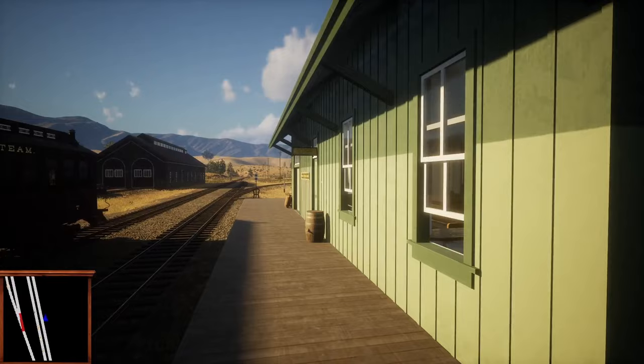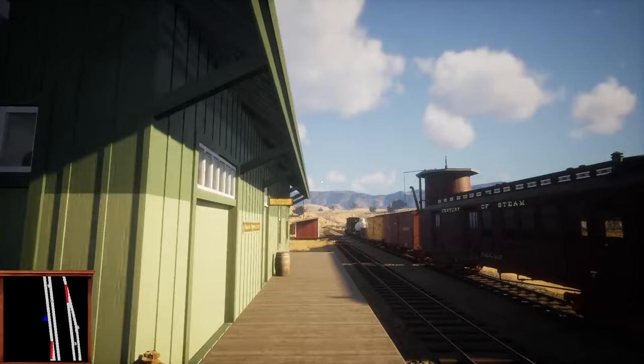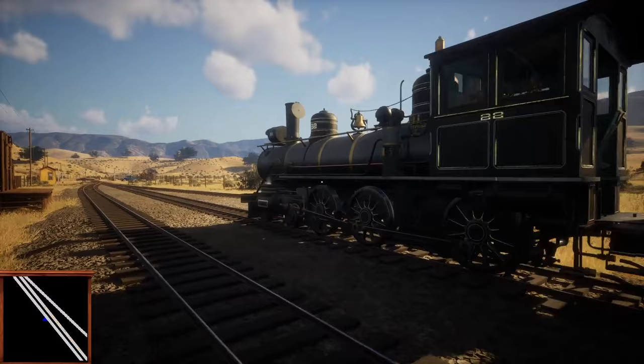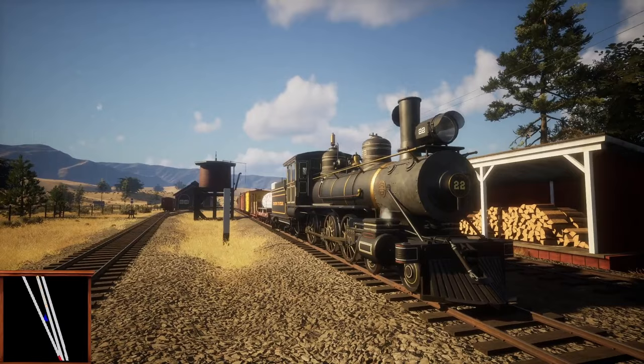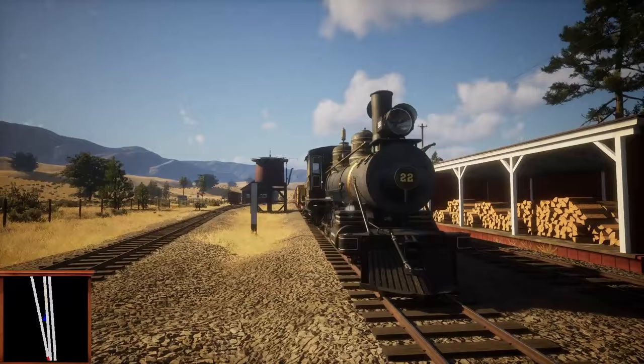Here we are in the demo. We're at our town of Andrews in California. This is a decent little demo of what the South Pacific Coast Railroad might have looked like back in the day. We've got a nice curated consist put together here with our Baldwin 10-26D 4-6-0 ten-wheeler at the head end, and we're going to be able to take this thing out and experience what it's like to operate it both as an engineer and as a fireman.